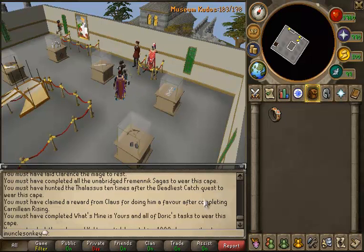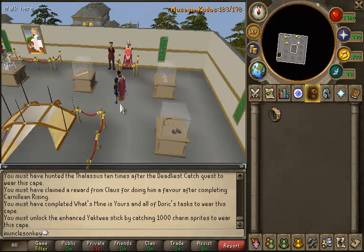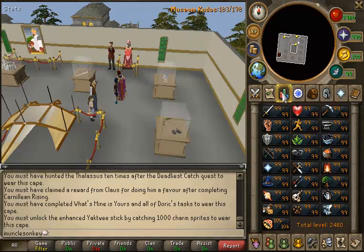I have to have the Thalassus ten times. I have to do the reward from Klaus — kill that little boss from Carnillean Rising over again, which is no problem. I have to complete all the What's Mine Is Yours tasks. I really should have done that because the amulet you get gives you a whole bunch of either Mining or Smithing XP, which would have been really useful, but I was an idiot and forgot about the tasks. And then I need to get the Enhanced Yaktwee Stick by catching a thousand charm sprites.